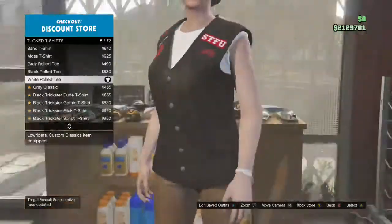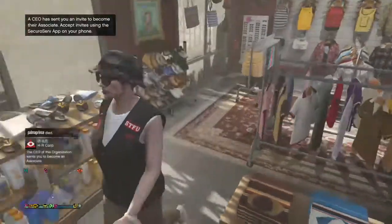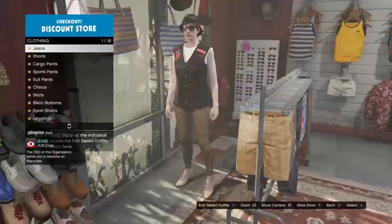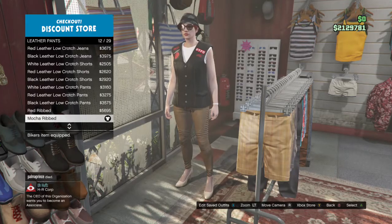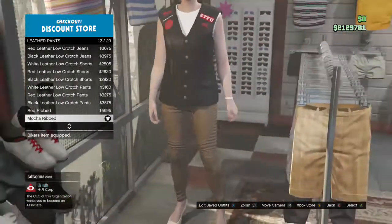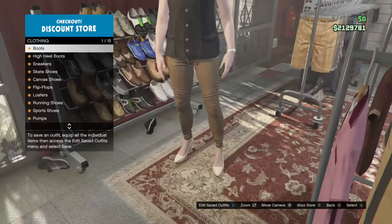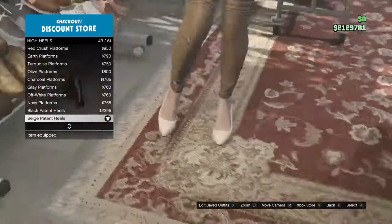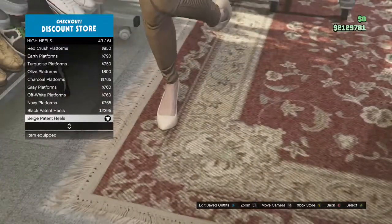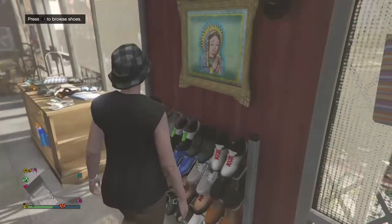You want to get the white rolled tee — it's the fifth one. After that, back out and head over to the pants section. In the pants section, go down to leather pants and get the macho one, which is the 12th leather pants. Then move over to the shoe section and get the beige high heels — they're the 43rd high heels.